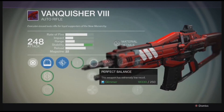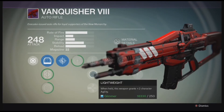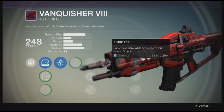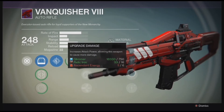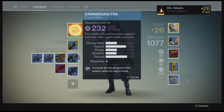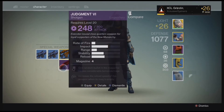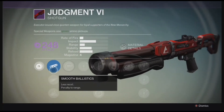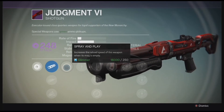You know how the Engram system has been in this game — I mean, we don't have to talk about that, do we? The Engram system is so crazy. You get these little purple Engrams, you go in there, and then the Cryptarch is like, 'Here's a green.' It's funny, but it's not. I'm so happy that Bungie is gonna fix that.